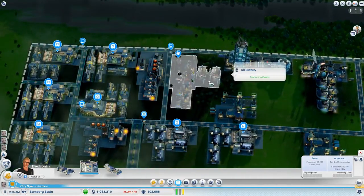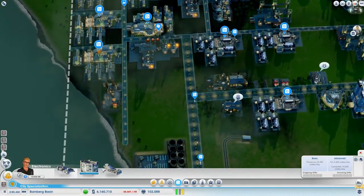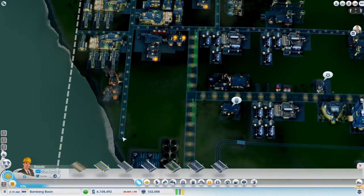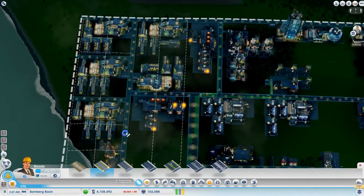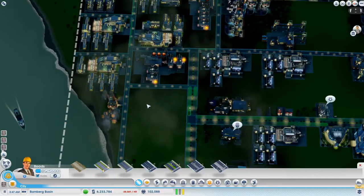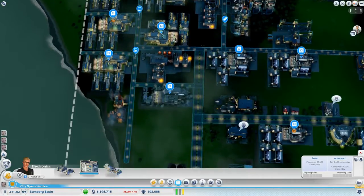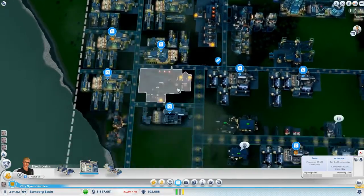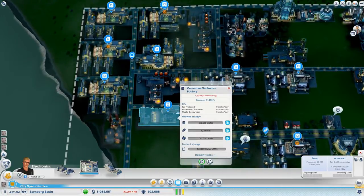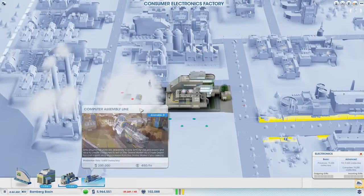Let's go to the computer factory. Let's draw a road. Oh yeah, we're going fast until we get a problem, and then once we get a problem we'll fix it. I want it roughly because we're running at quite a decent speed right now. I reckon I'm going to need another processor factory and another one of these soon, so let's just fill this up and then we'll start organizing this area.